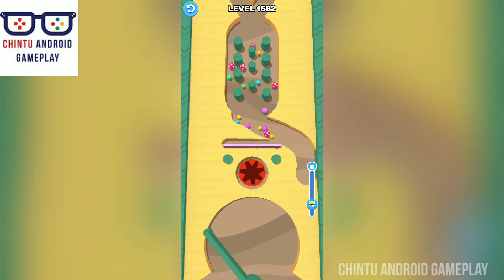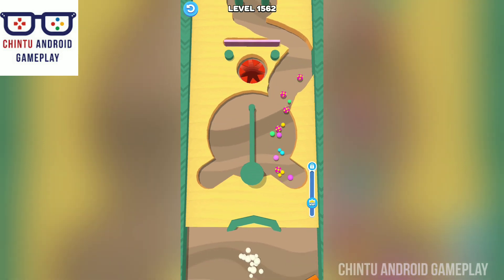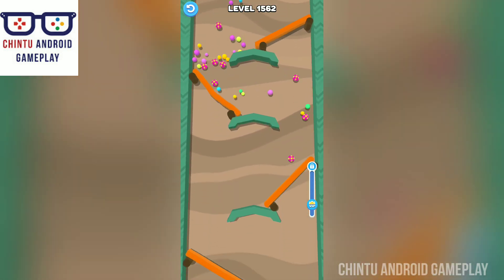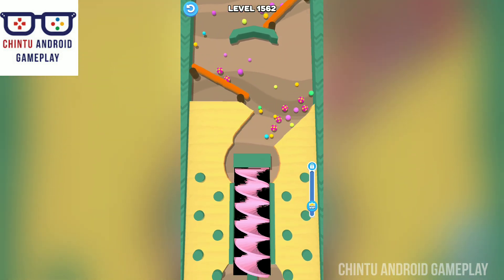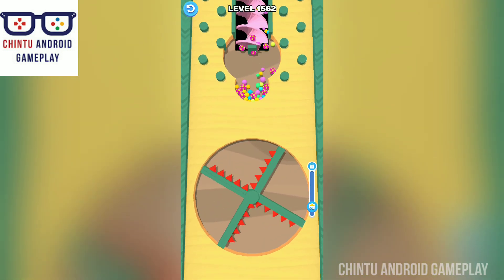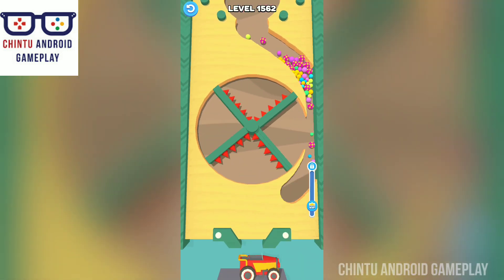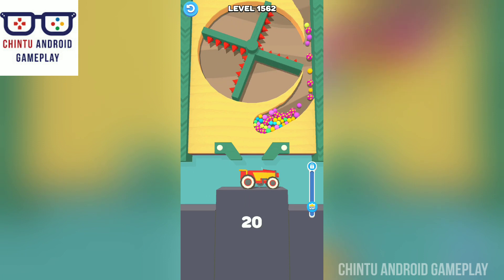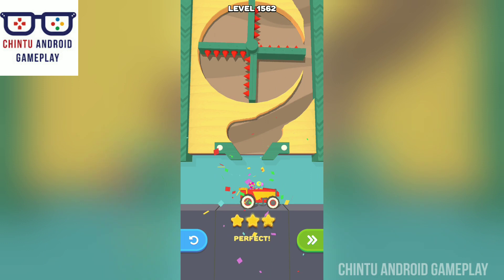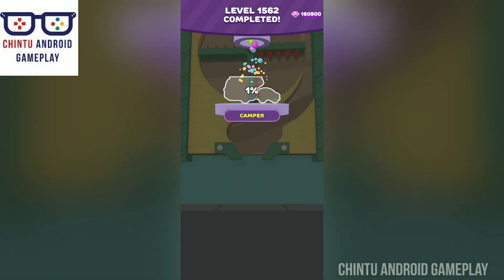Level 1562. In this game you have to collect all these balls — make a path for your balls by moving a finger, avoid any crash obstacles, and get as many balls to the finish as you can. Use the jumpers to jump. These are the obstacles; don't get crashed with them. Collect all balls in this car. Excellent! It's a perfect gameplay — level 1562 completed!